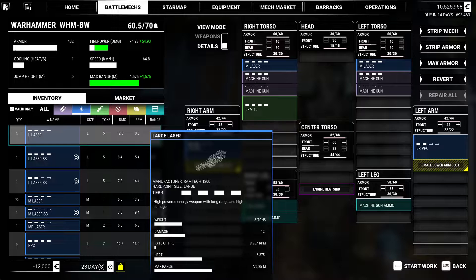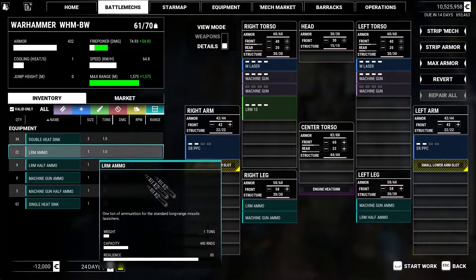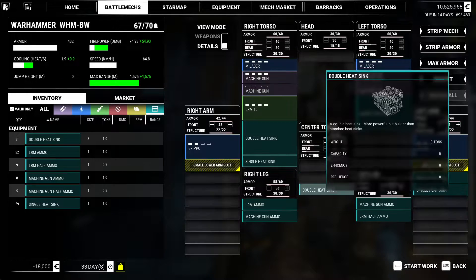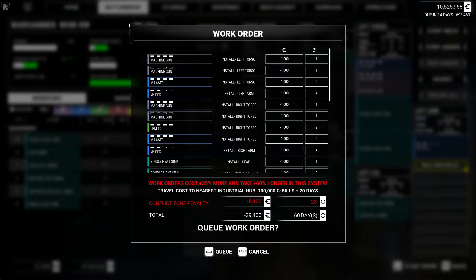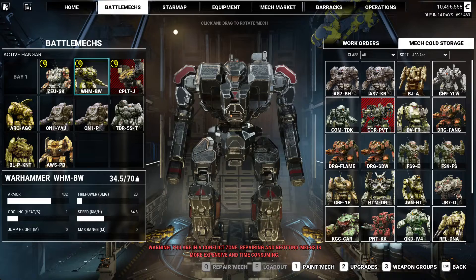We've still got a lot of weight. I'm going to give another half ton of LRM. We've got nine tons. I can get another one in there, I can get two more. I guess we're going to put one up here and drop one on the arm. Let's roll with that. Let's check our groups - so the ERs: you can be on four, you can be on two, you can be on three. Good to go.